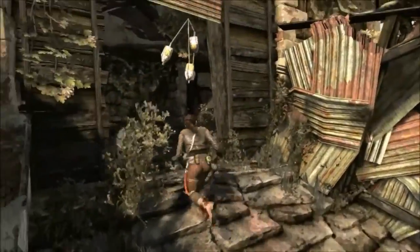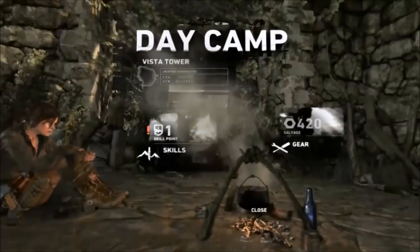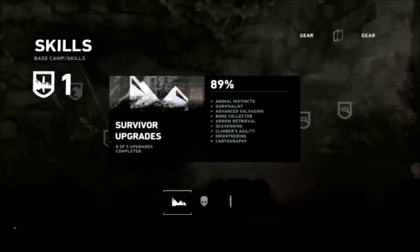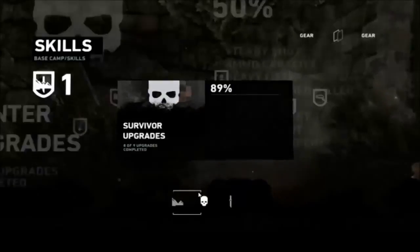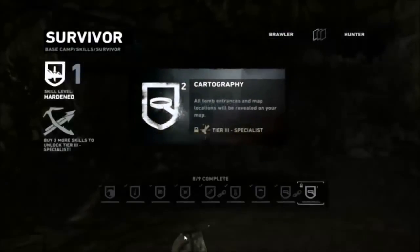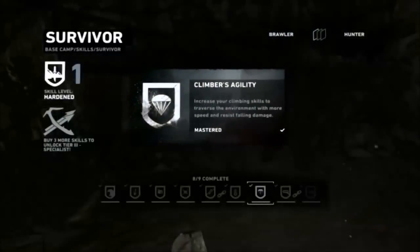Oh wait, I just remembered I haven't looked this far yet. Let's see what there is to be upgraded. Skill — 89%... what's that? Survivor up there. It's just that cartography one left, it's still locked.